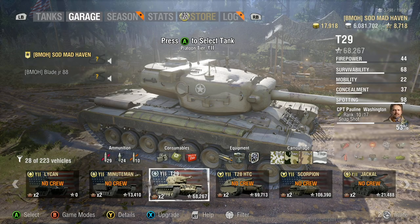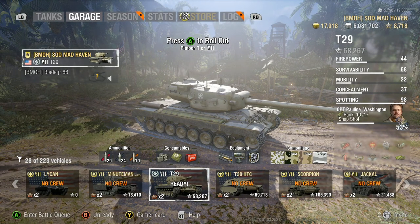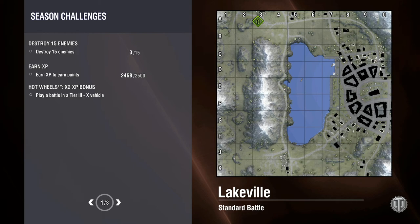I am playing with Blade today, so we're going to do a double duo — he's going to be pulling out his Minuteman and I've got my T29. The standard shells on the T29 have 198 penetration. The premium shells have 245. 245 is a little bit lacking, but it's up there and it's enough penetration to go through most tanks.